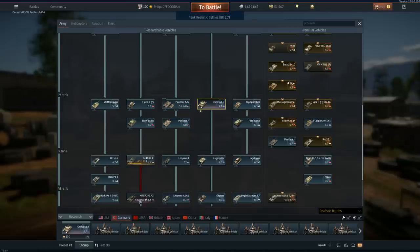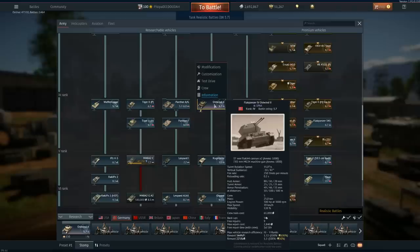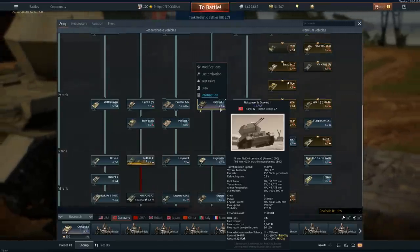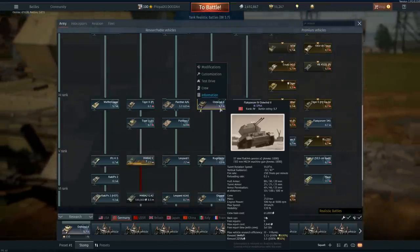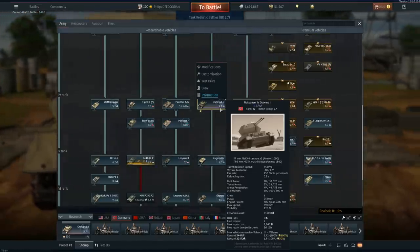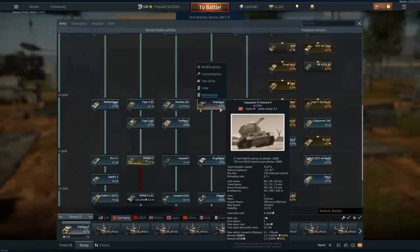However, me and the new Ausven are becoming quite good, and I think it's because of the BR we're playing at. 5.7 is a really nice aircraft BR for Tank RB. A lot of people are bringing out aircraft and still having fun at 5.7 to 4.7.